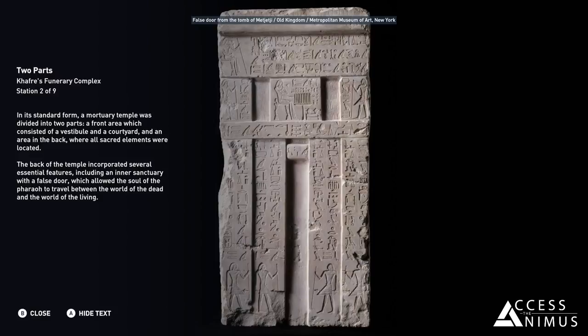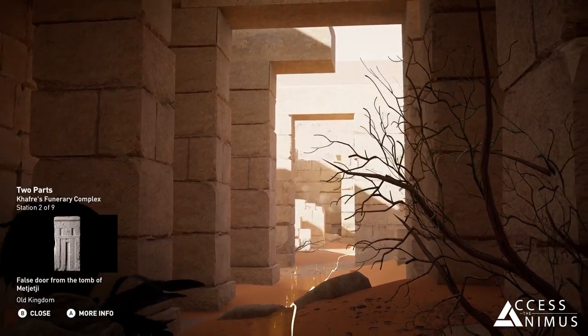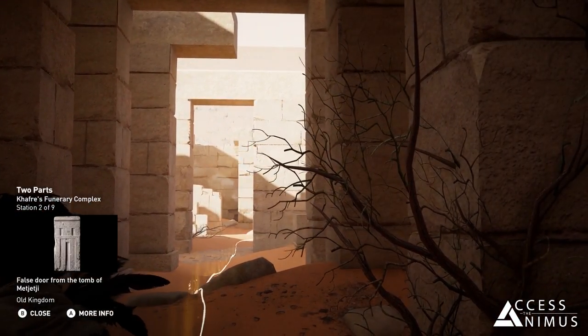The back of the temple incorporated several essential features, including an inner sanctuary with a false door, which allowed the soul of the pharaoh to travel between the world of the dead and the world of the living.